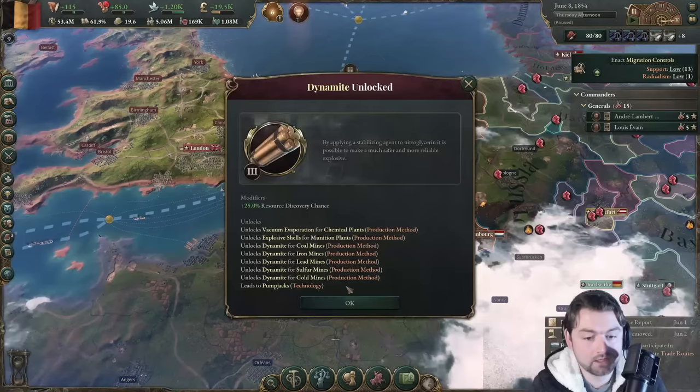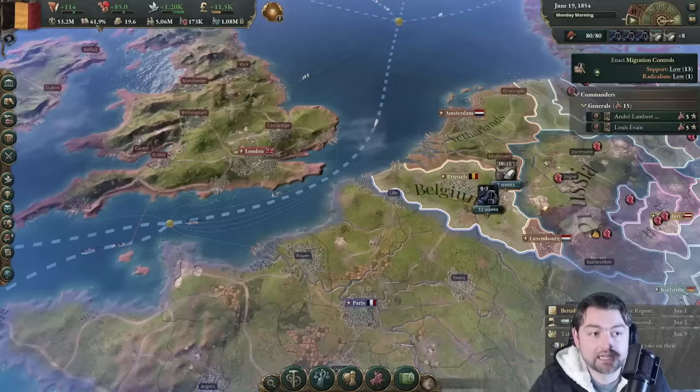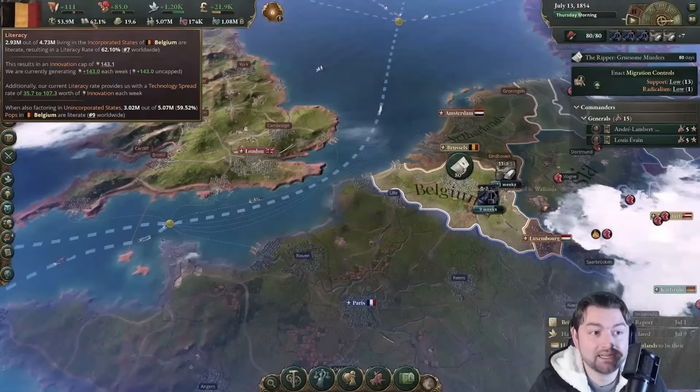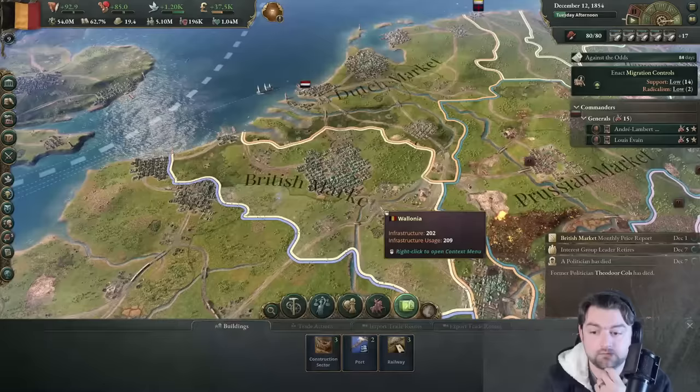We have managed to cap out our innovation so we can't do anything faster right now. We just go and try to rush down our innovations. Society-wise, human rights — let's get that one. I literally cannot research things any faster right now, not until we get our literacy rate further up, which is just climbing. Literally about 0.2% gain every so often. This is insane. I just sit back here and watch.